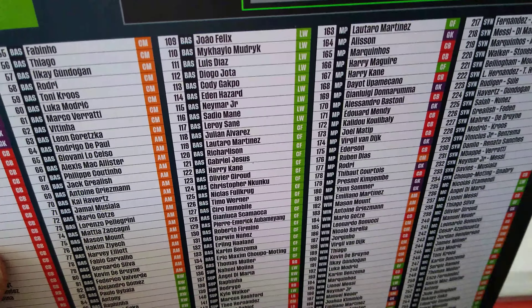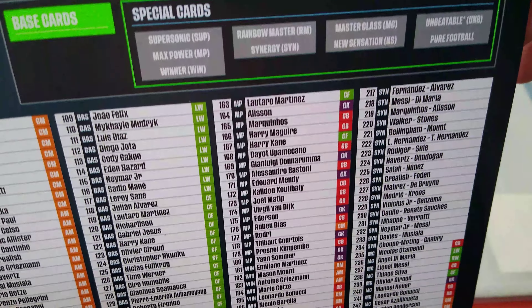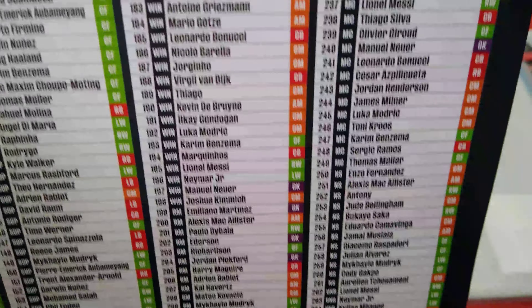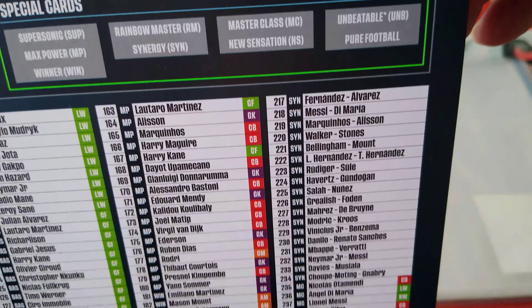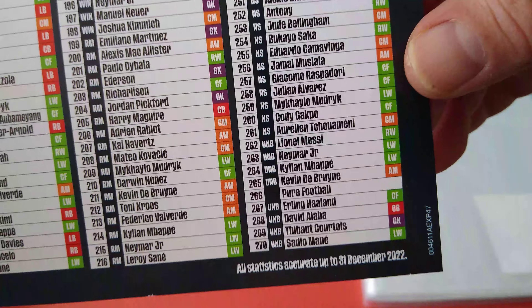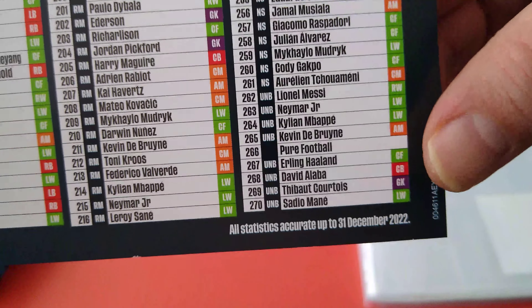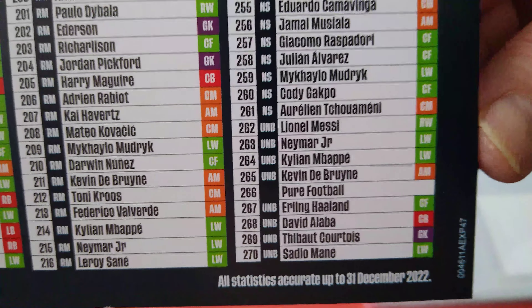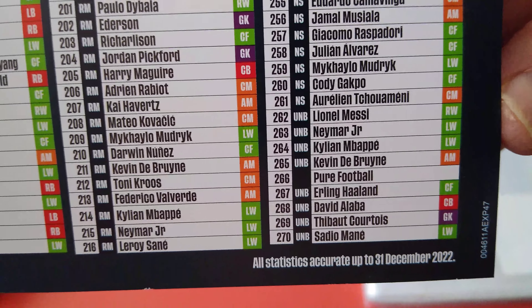Let's have a look at the Pure Football - it's one card. The Unbeatables are Messi, Neymar, Mbappe, KDB. Pure Football is sort of like the Unbeatable card - Haaland, Alaba, Courtois and Sadio Mane. Statistics accurate up to the 33rd of December 2022.